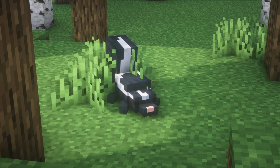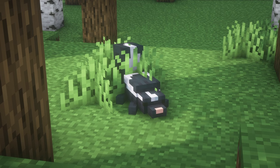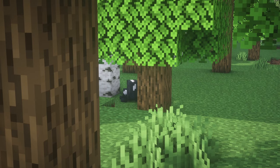Skunk. These are forest creatures that release a foul smell if they are threatened. They will defend themselves by spraying a noxious gas towards their target which will apply the nausea effect. Some of this gas can also attach to blocks, and the gas attached to blocks can be bottled to obtain a stink in a bottle. Now moving on to the fantasy defensive mobs.